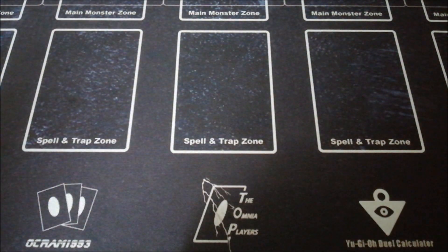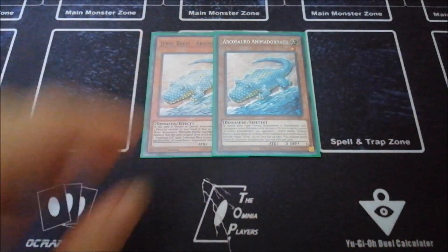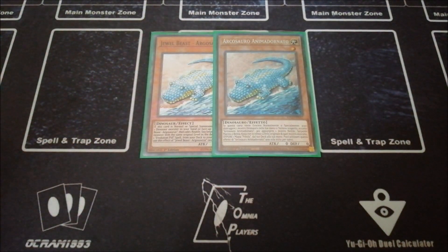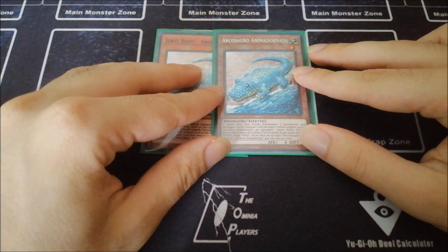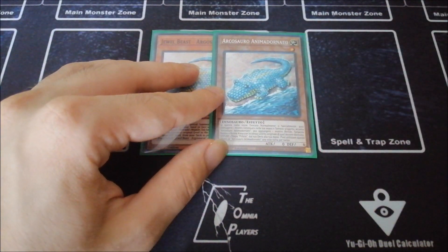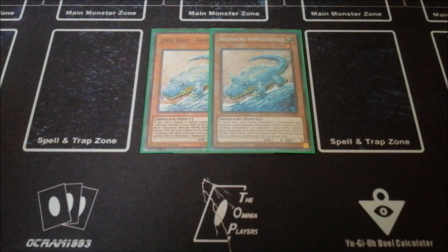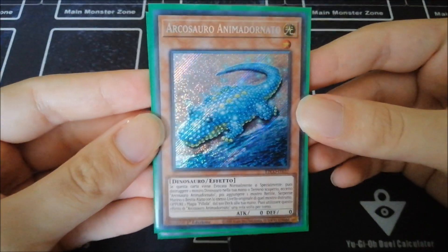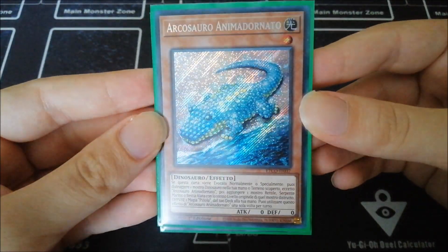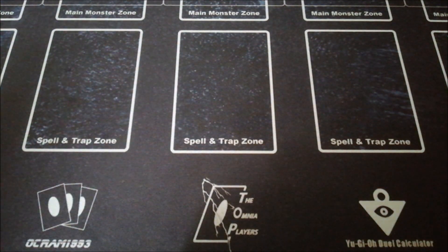Last but not least for level fours, we've got one copy of Giant Rex — you can recycle this a lot of times, it's really important for the deck. Then two copies of Animadorned Archosaur. I saw a lot of people playing this at one, some playing it at three — I think two is fine, you can also cut to one because you don't want to see this in your hand, you just want to special summon it through Miscellaneousaurus. It's also a level one, which is important for a crazy combo I'll show in a different video.